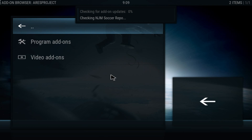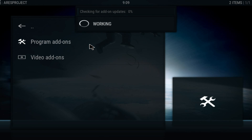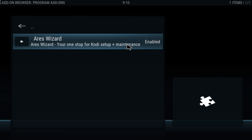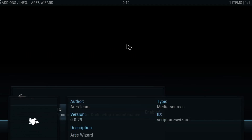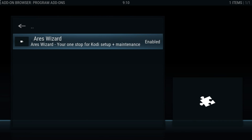Go into Install from Repository, then go into RS Project. Once inside RS Project, click on Program Add-ons and find the RS Wizard there. Click on it and wait for it to load — it will be checking for updates so it may be a little slower. Once you see the RS Wizard, click on it and install it.